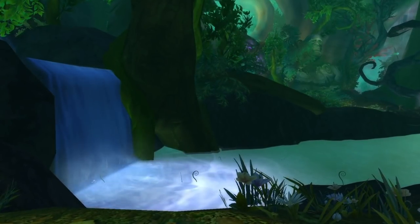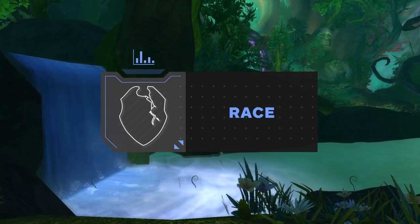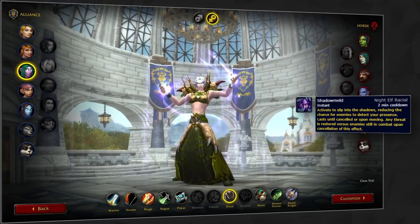With this overview out of the way, let's recap everything you need to know to set up your Druid for Season 2. 9.1 didn't bring any changes to racial abilities, so your best race for both factions is still the same. For Alliance, Night Elf remains the best race by far for PvP. The primary reason for this is Shadow Meld.